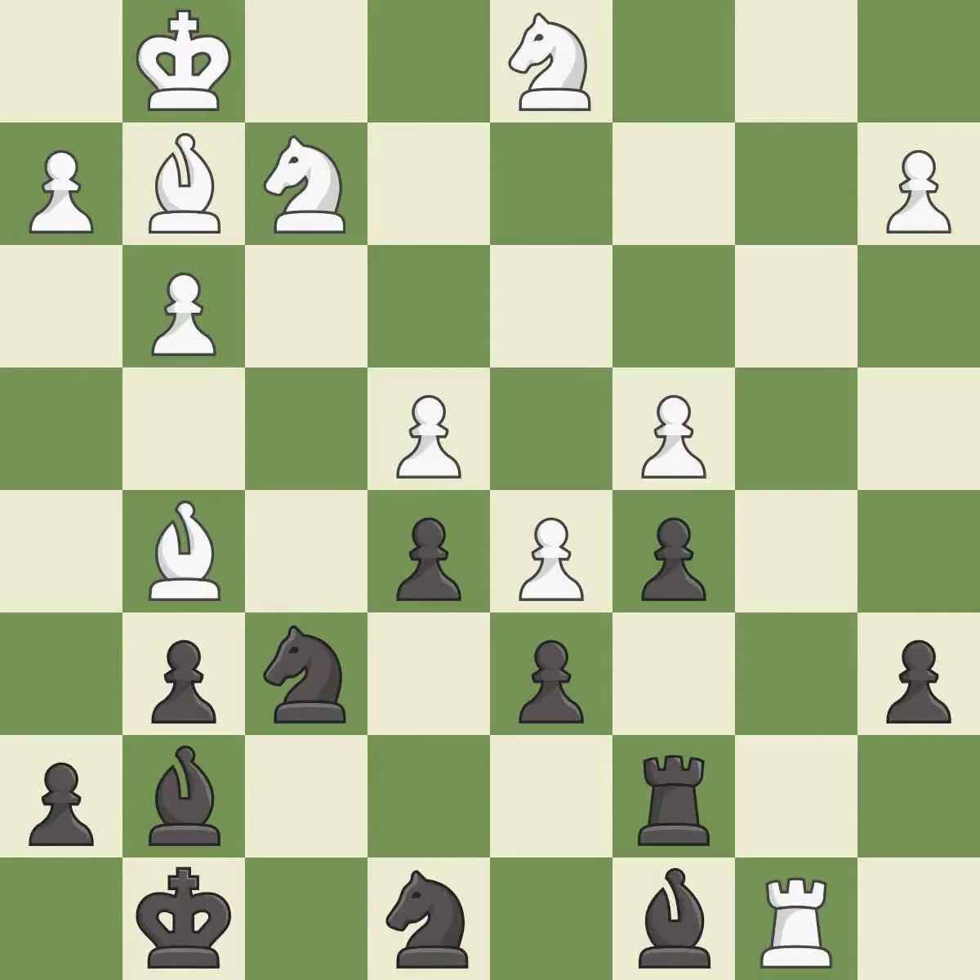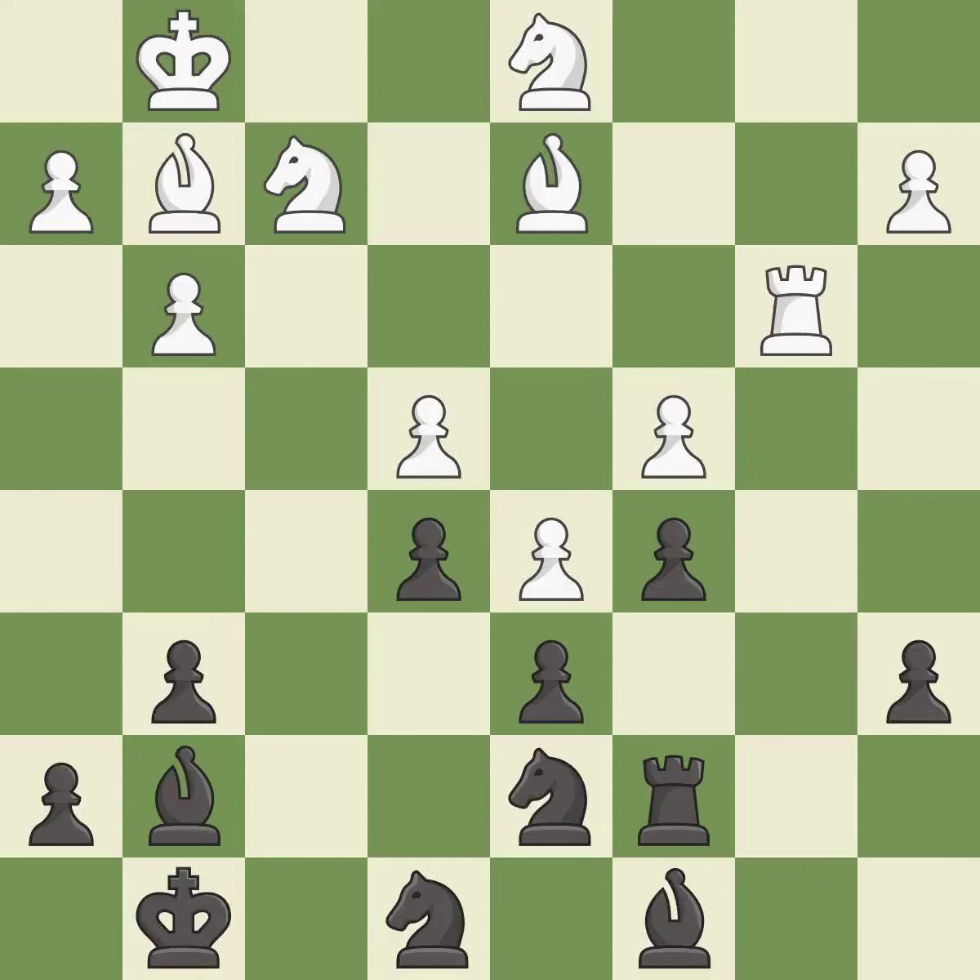This defends a bishop that was under attack and had no defenders. It is best. This threatens to win a bishop. This allows the opponent to win a tempo by threatening a rook — it is an inaccuracy. This wins time by threatening a rook and forcing it to move away. It is best. This move puts the rook on a safer square. It is best.